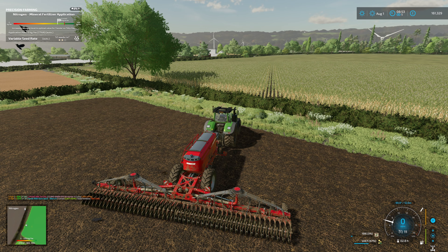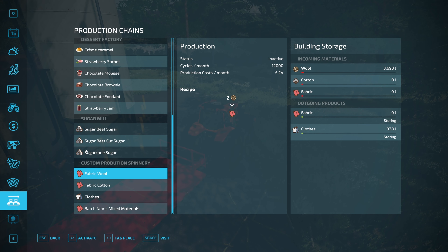All loaded up with 3,694 litres of wool. That grass feels ready to cut again - it's relentless, absolutely relentless. Now, what do we want? Production menu - fabric - wool - and turn that on. How much is clothes at the minute? 50k. It's 18 normally, probably worth holding on to those.